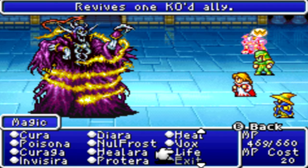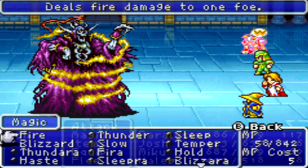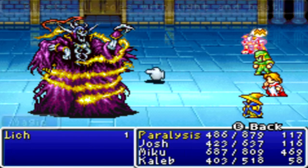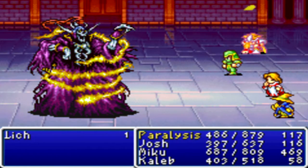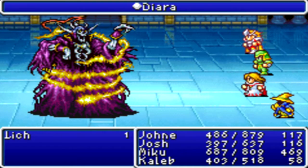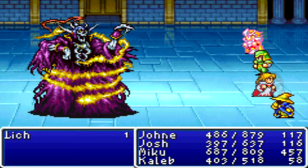The Lich is undead - what if we cast Life on him? What would happen? I don't know, even though that happens in other Final Fantasy games. I'm liking how Flare is doing exactly 500 damage every turn. That remedy was probably pretty useless considering he only has like 28,000 health.